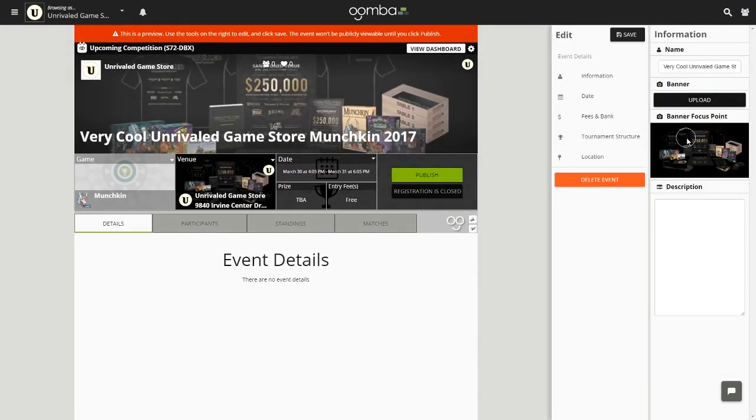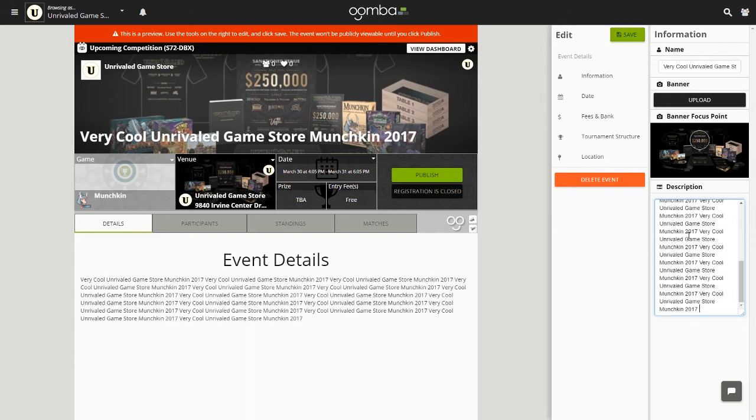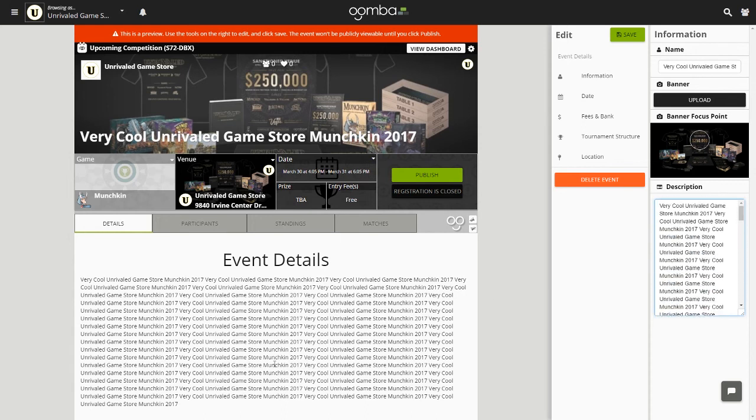Now let's change the focus point by clicking and dragging on the focus point banner. In the last part of this section, you may add a description of your event, which may include important information regarding the event or tournament rules. Anything put in the description will appear under the event details as shown in the preview. There is no character limit on the description, so go nuts. As you can see, anything put in the description box here is put down under event details.